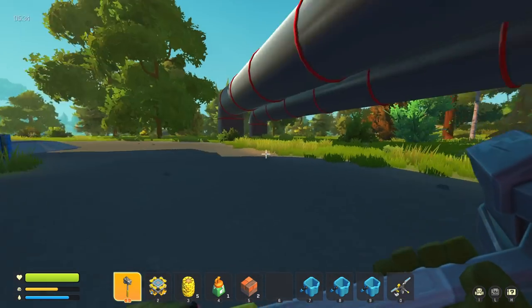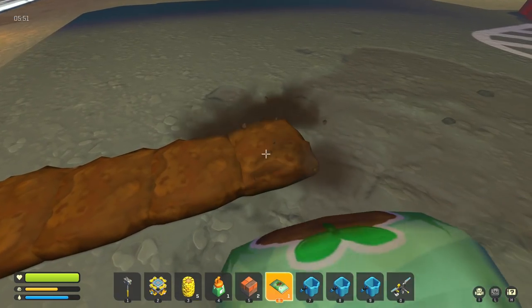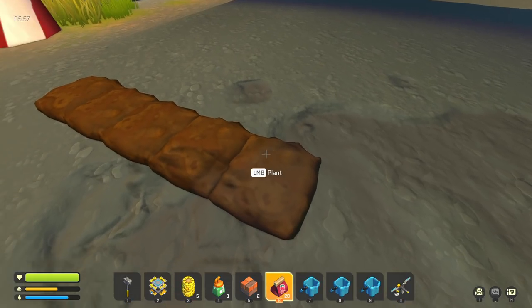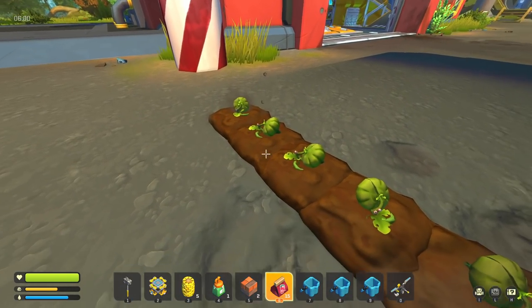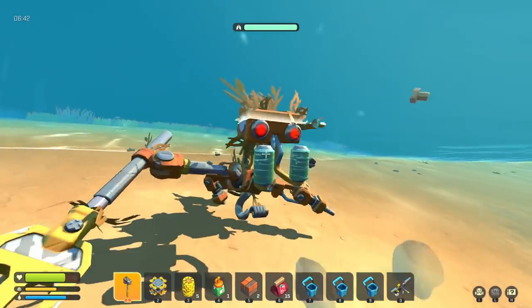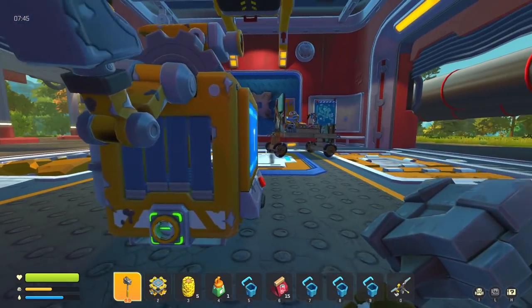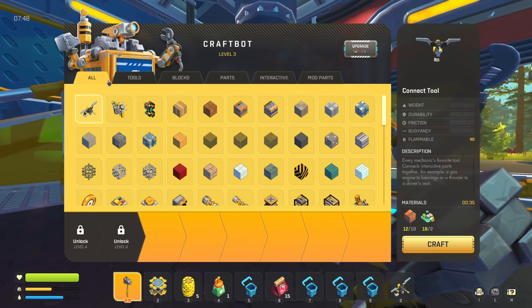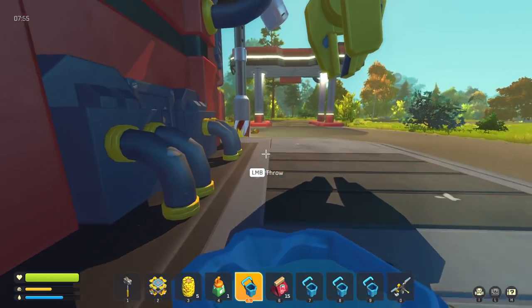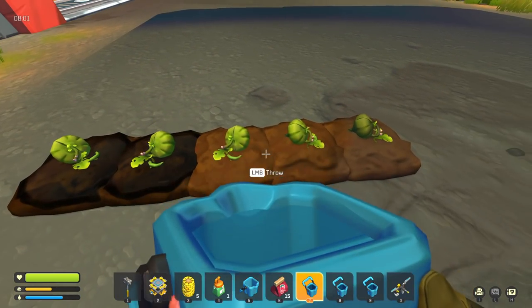One thing I really need to do is some farming, because otherwise I'm going to starve to death here. Let's get some seeds. And now we need water — I had a hunch water would be in this direction. Right, we did bring some water, so let's plant these. I think, guys, we'll leave it here — we've done so much today.